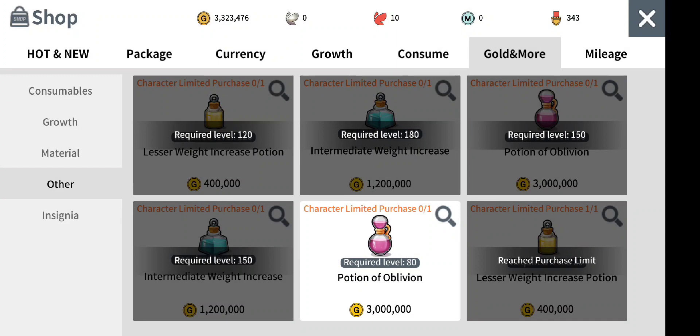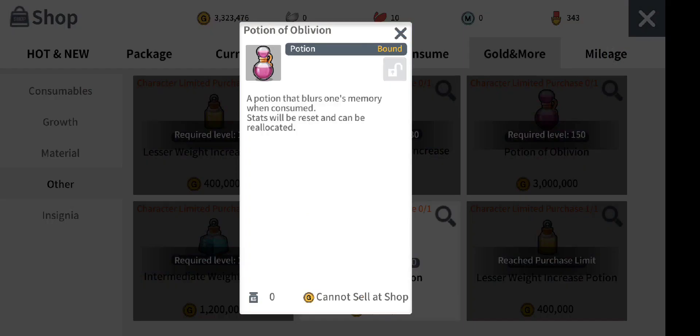As you'll see, there are a lot of potions now. The potion that we are trying to look at is the Potion of Oblivion. You can only buy this one time per character. Click on it and you will see that it resets your stats.